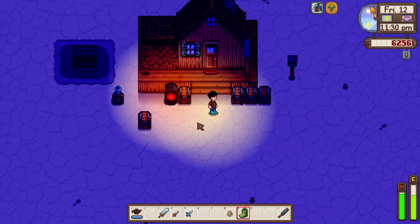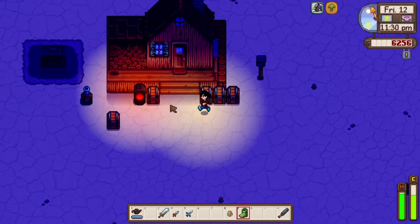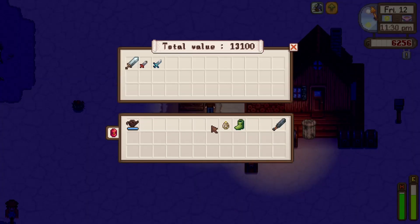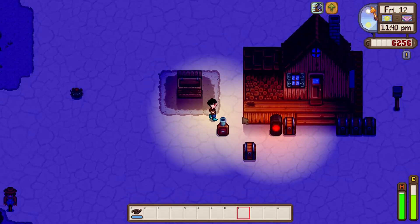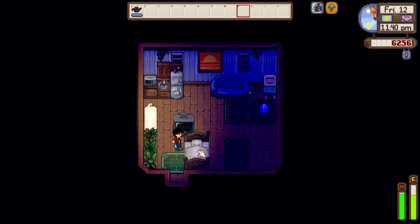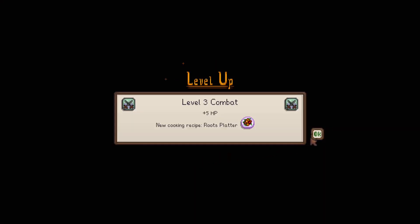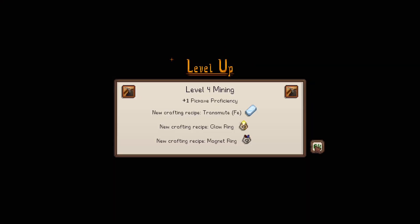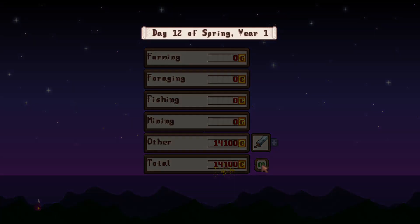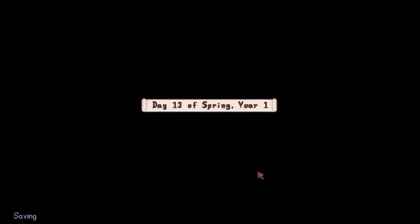Everything has been organized. I think I'm going to stick with the claymore, so we're going to sell all these other weapons. That's crazy — no wonder the game doesn't usually let you do this. Let's go to bed and see what happens tomorrow. Level 3 combat, level 4 mining — nice. Of course, we make a bunch of money, which is always nice.